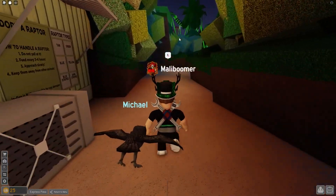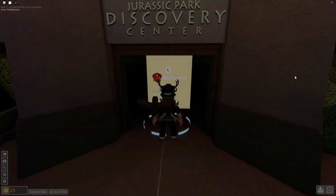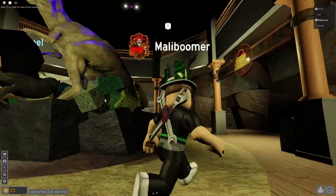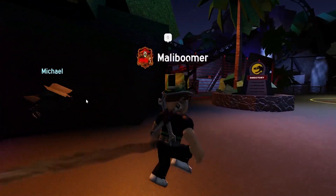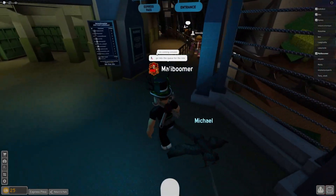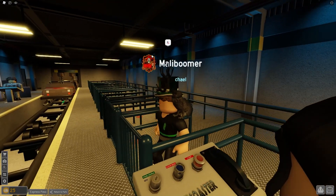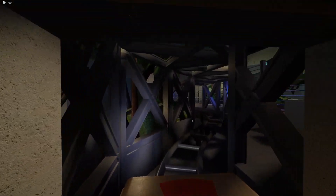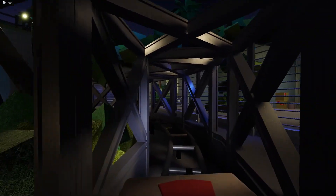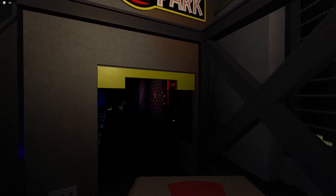Let's head over to VelociCoaster — I've done this ride in real life and it's a pretty crazy coaster. They actually call this ride 'Jurassic Coaster' in the game. We're entering the Discovery Center — look at that dinosaur, so cool! We need to make our way out to Camp Jurassic. There it is — the Jurassic Coaster! We've got some fans with us. We're going through the express pass entrance — none of them can come through because I'm so rich. Here we go on board VelociCoaster!